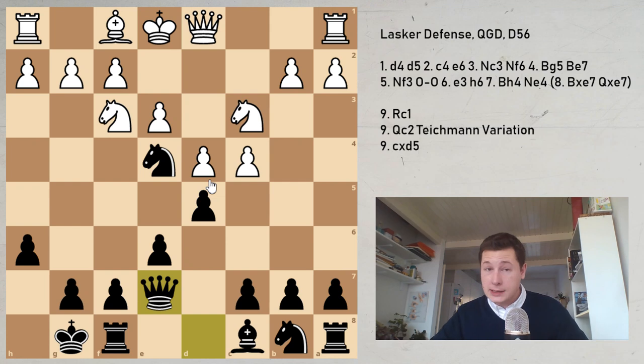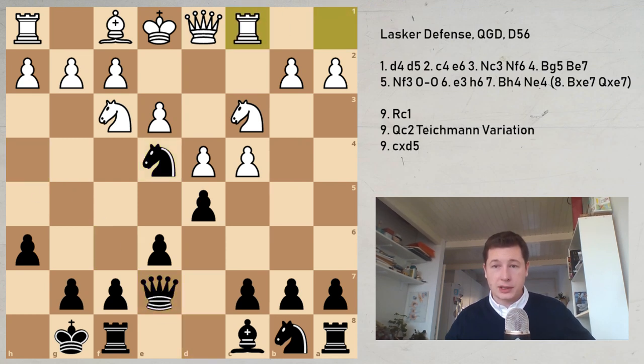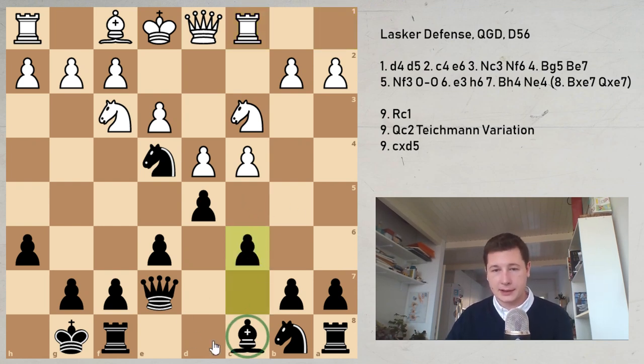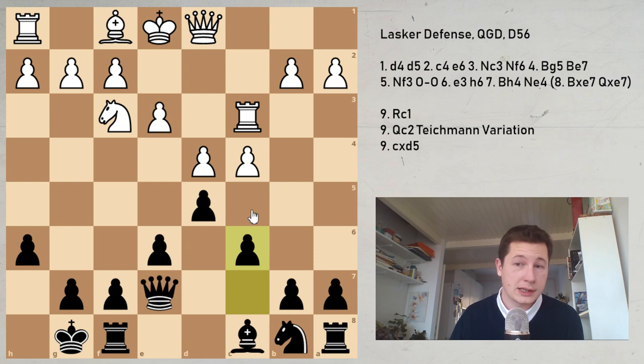After knight e4, bishop e7, queen e7, rook to c1 — in this position, c6 is the main move. The other variation is knight takes c3, which is also very popular. Let's look at knight takes c3 first. You can see there's a problem with this bishop — that's going to be a theme throughout the main line. With the sideline: knight takes c3, rook takes c3 is more precise than b takes c3, and now c6 — a very similar position to what we're about to see in the main line.